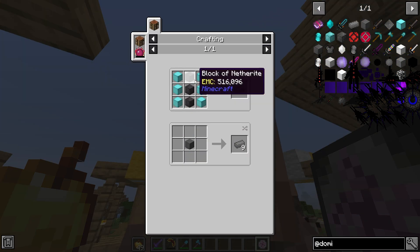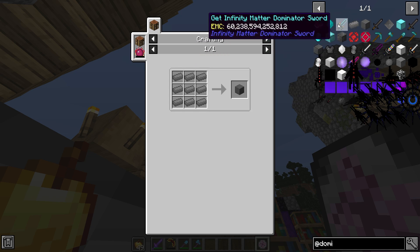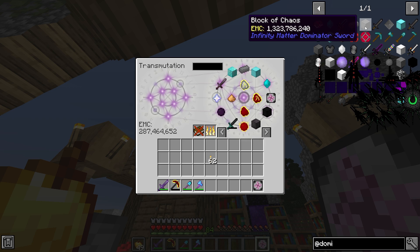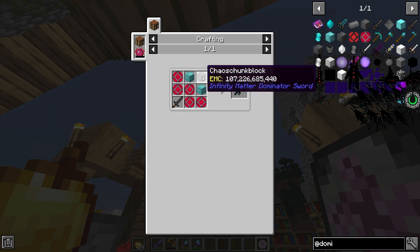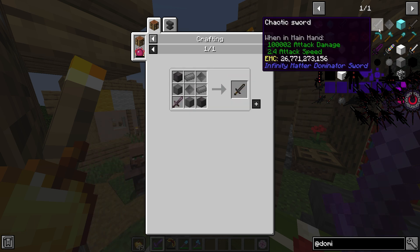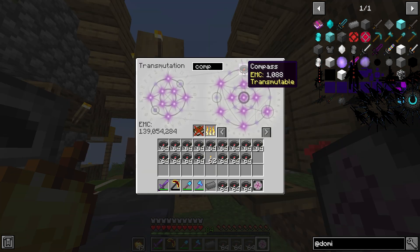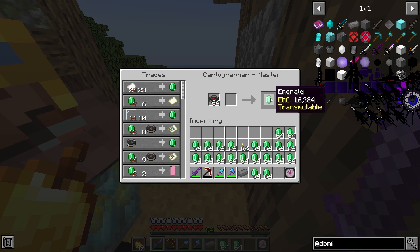Now we use block of netherite and this infinity crystal block to create chaos ingots, and with this we can create a block of chaos. It's problematic though — 140 million EMC for just one ingot. That's more than half of what we have. The block is 1.3 billion. We need 9 of these blocks to make one chaos chunk, and 9 chaos chunks to create a chaos chunk block. That's a bit insane. The first weapon — chaotic sword, 26 billion EMC. We need to duplicate our inventory.